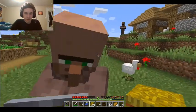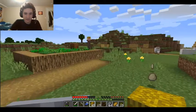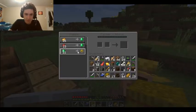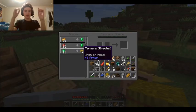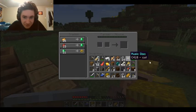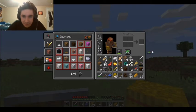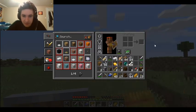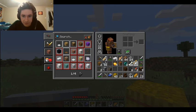This villager doesn't seem to have a job but this farmer does, so let's go talk to him. You can get the farmer's hat — that is one of the things that's awesome — but you need 21 emeralds. All right, looks like we're gonna have to remove some stuff from my inventory. We don't really need that because we have a lot of stuff, and I'm not going to get a bow anytime soon.